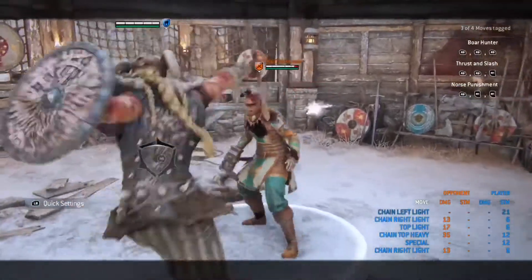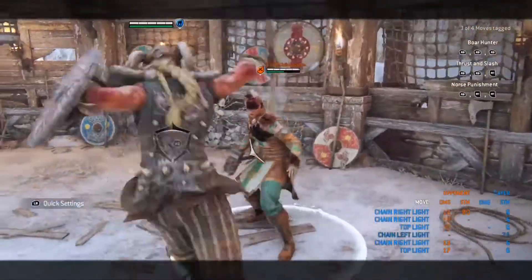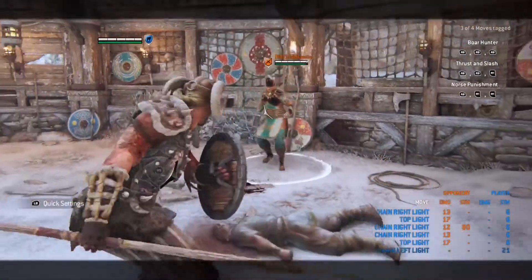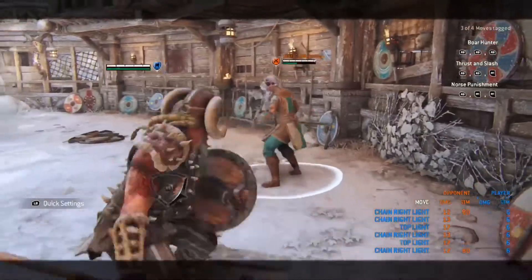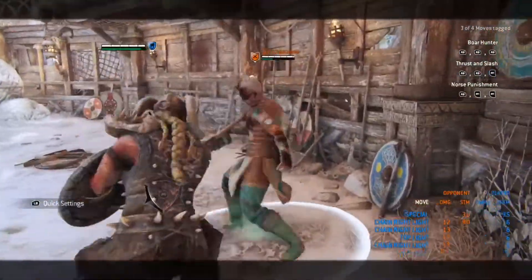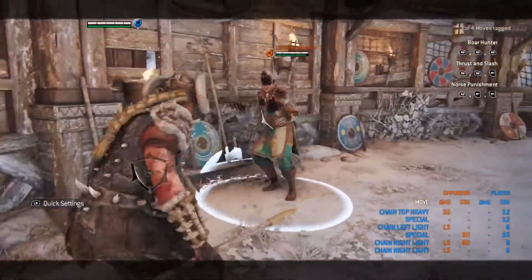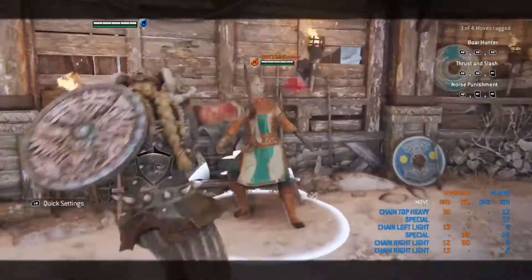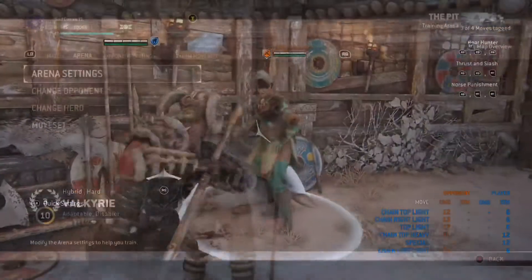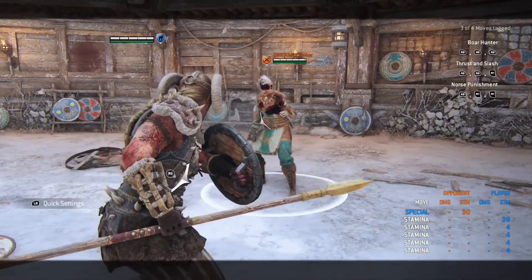In full guard mode, they can throw unblockables, guard break you, or shield bash you, so I use it cautiously. I usually wait for my opponent's first hit, block that, and then go right into one light attack, leg sweep, and then do your heavy chain right after. If your opponent is guessing you're going to leg sweep, and they dodge to the side left or right, you could use your three light combo.